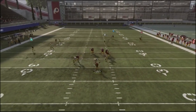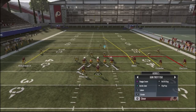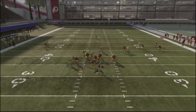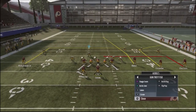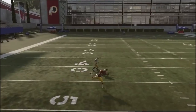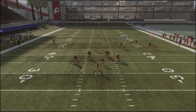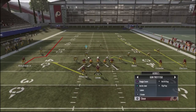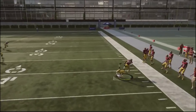This route is going to get separation against man coverage — the biggest challenge is just having time to throw the ball. Conversely, you've got the Z-Under, which is the other play we're going to use against man blitzing. You're going to have that blocking running back to get you some separation. There's a little in route that gets separation, but if your opponent is usering over the middle of the field, you can get yourself in trouble. The corner route by the other wide receiver, Crowder, is also available — we get separation and a nice little completion sideline.